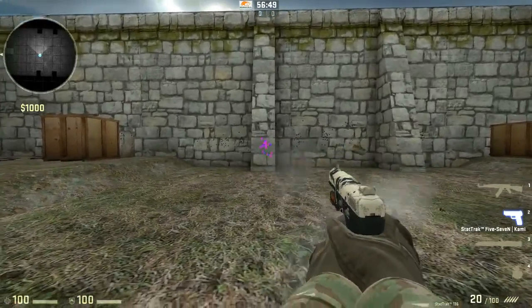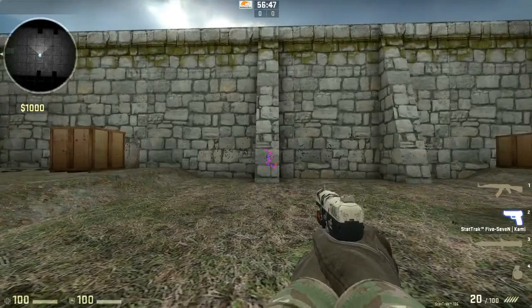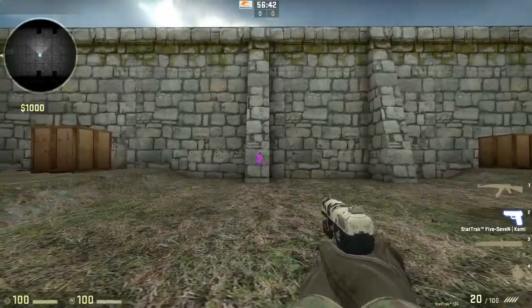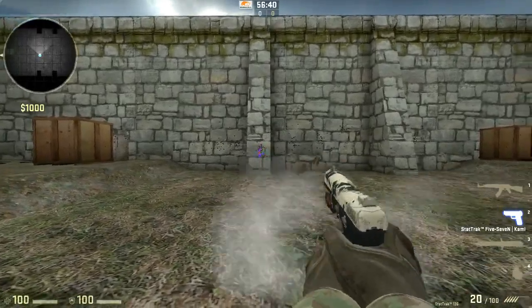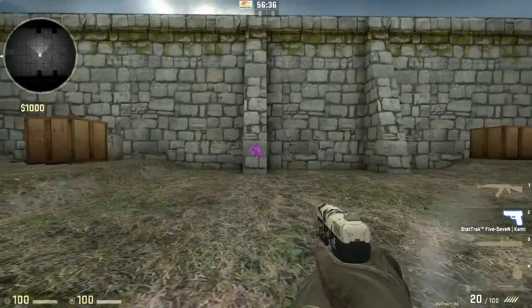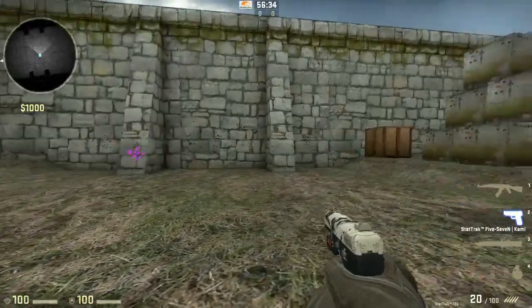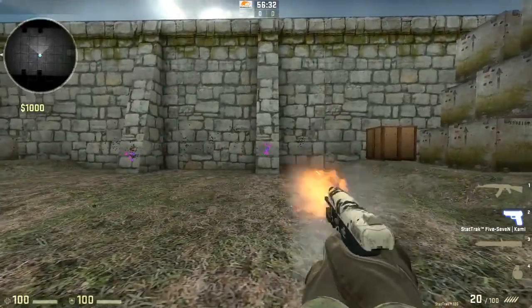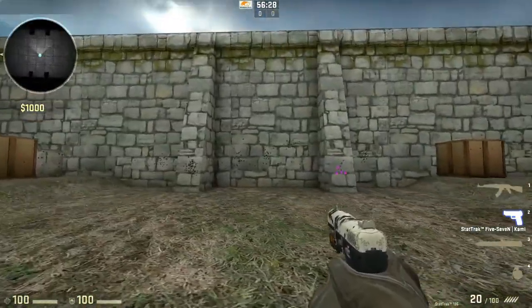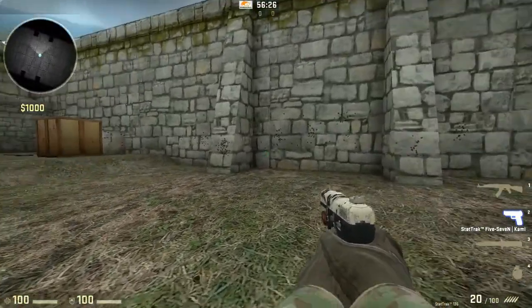Against an opponent, what you want to do is tap A-D, tap A-D so they can't hit your head. Moving and shooting with this gun is really accurate. You can even throw in a couple of crouches — what I like doing is strafe, strafe, shoot, crouch, move. That's basically the whole rundown of the Five-Seven.